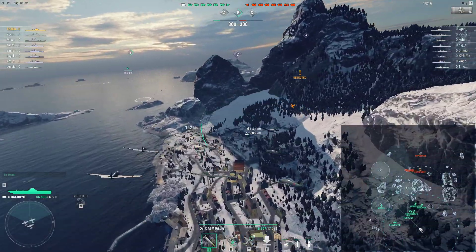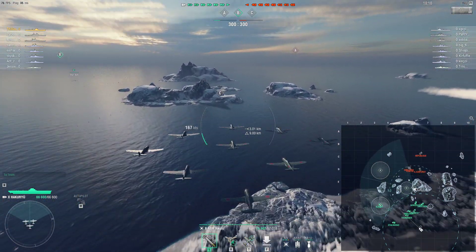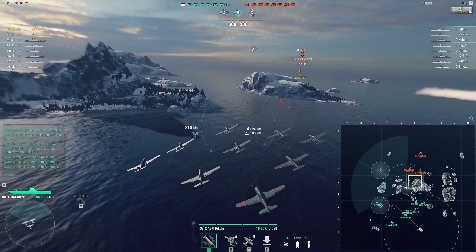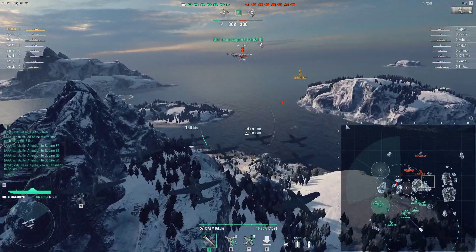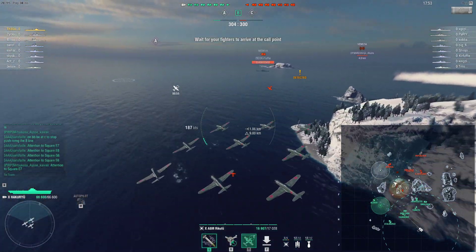I'm a bit rusty — it's been a while since I've played, so I'll come back for the GK later. I'm just gonna push to a weird spot and APDB the shit out of him. But first, I'm gonna slow down that gearing push. My guess is the gearing is right beside the Venezia, creeping along. Now the enemy Hak has launched APDBs, so I'm just gonna delay any potential cap attempts by flying over with the rockets.